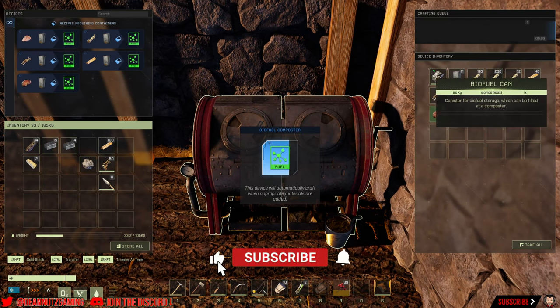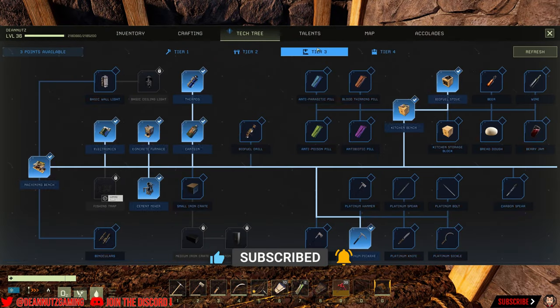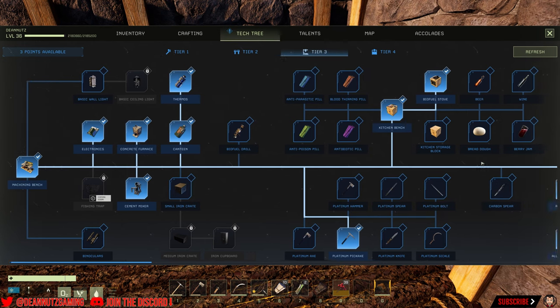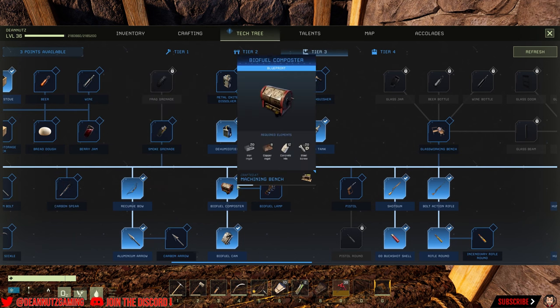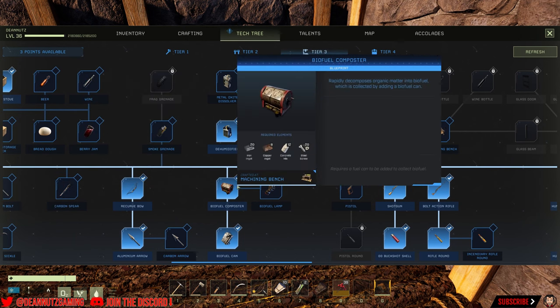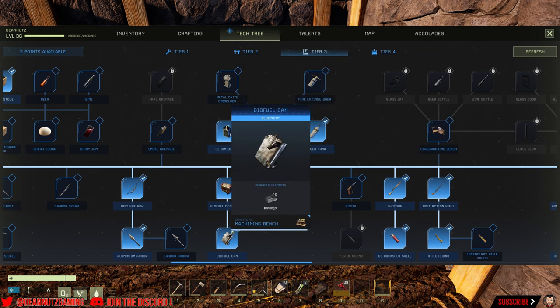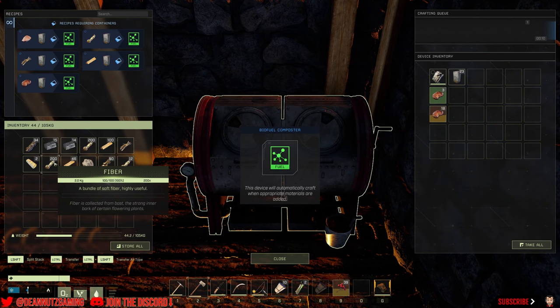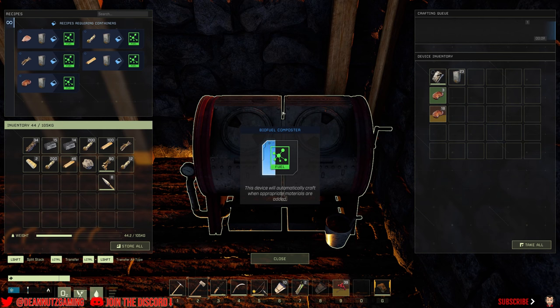Welcome back to Icarus. In this one I'm going to show you how to use the biofuel composter, the stove, the biofuel can, and the kitchen bench. You can find the kitchen bench, the stove, the biofuel composter, and the biofuel can all at tier 3 — that's where you unlock them.